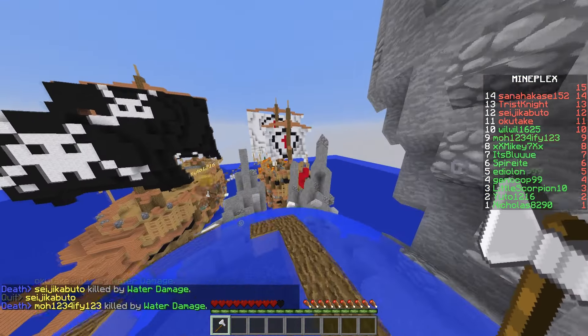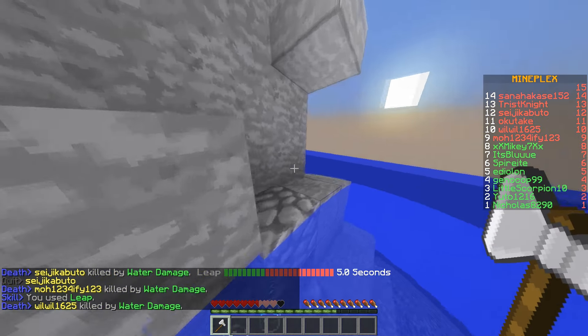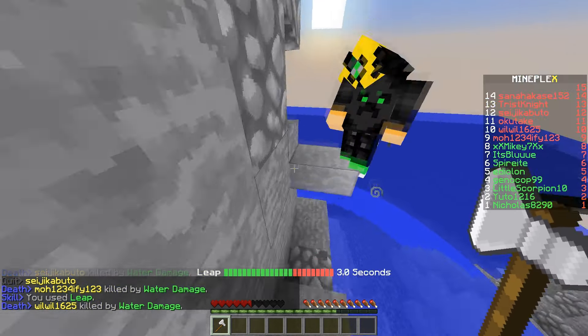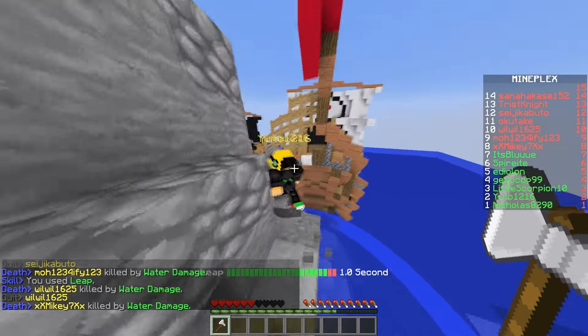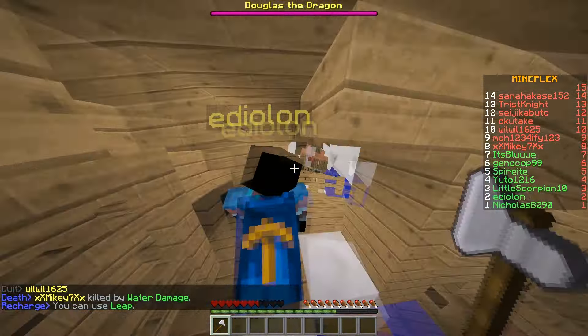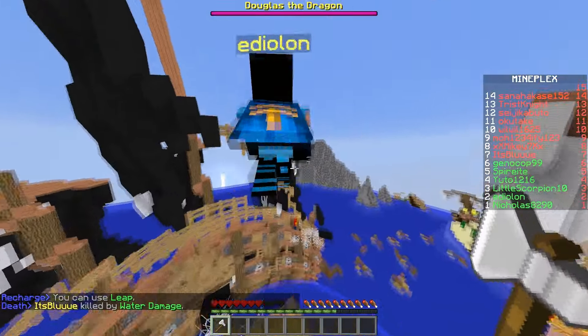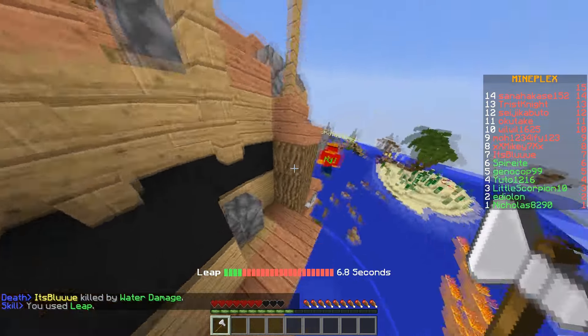Doing the parkour itself is pretty easy — the difficult part is doing the leaps. Let's see if I can aim this one right... nope. Because the world is curved, not everything is where it looks like it is for you, so if you aim at one place you're going to go somewhere else with your axe, which can be annoying.